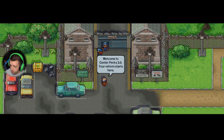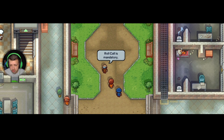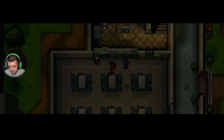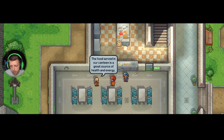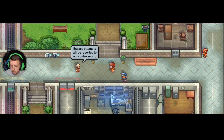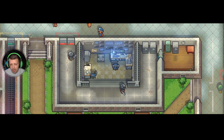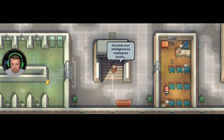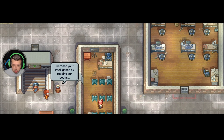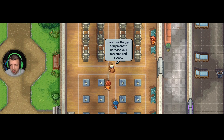Hi guys, welcome to this new episode. This is a repeat - I tried this once and it failed with no voice recording from me. So yeah, this is Walter the Jailbreaker. In this we will play as Walter, a down-on-his-luck CIA agent who gets thrown into prisons and has to break out of them within a certain amount of days. This prison, Walter only has three days or he fails his mission.